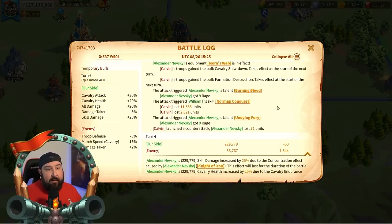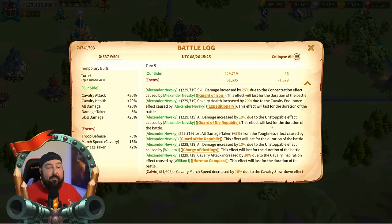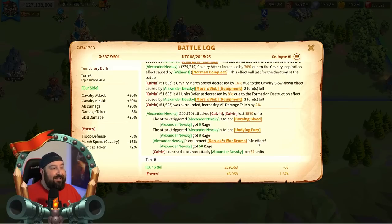On this barbarian kill turn four on this march, you see towards the bottom it says Alexander Nevsky received the following bonus from allies this turn. Alex Nevsky got 65 rage because I have a secondary march that has a procced archer Kerouax Wardrum on my Nebu YSG. On turn five, the very next turn, you can see that Alexander Nevsky's equipment Kerouax Wardrums is in effect and you get another 50 rage.